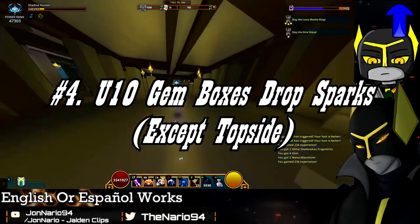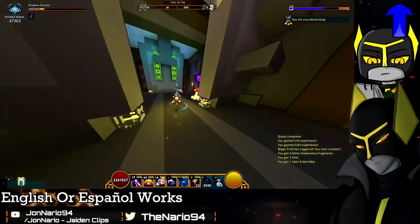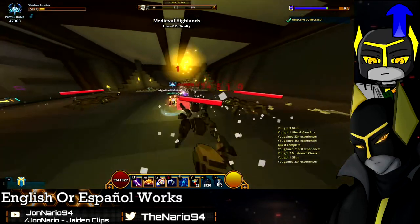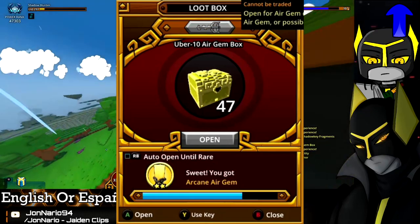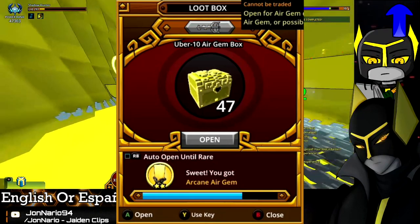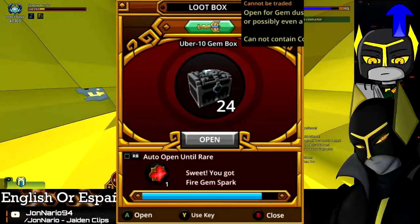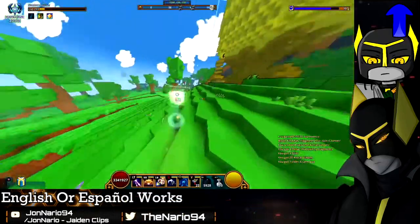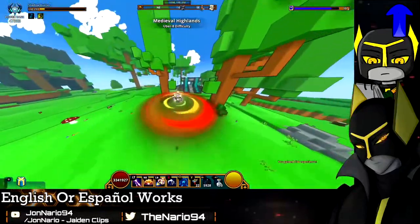If you are still not at 30,000 power rank but can do Uber 10 consistently, I would recommend doing Uber 10 instead of Uber 9 when grinding stellar gems. Not only will you get more stellar gem drops — they drop as an uncommon from Uber 10 water, air, fire, and prime gem boxes — but you also have a chance of getting gem sparks worth 30,000 gems each, which is great for boosting all your gems to level 25.